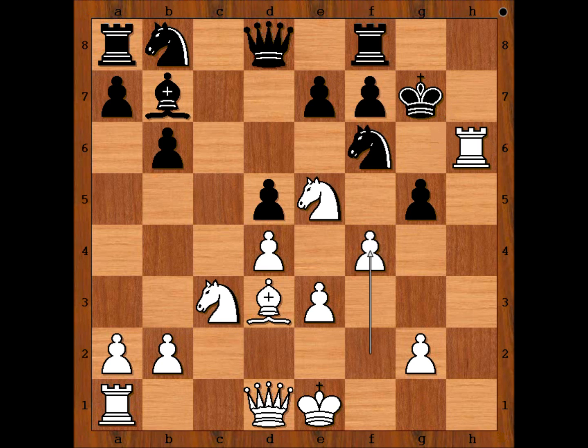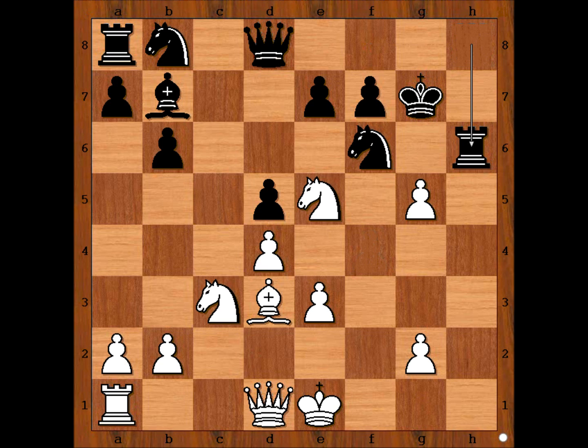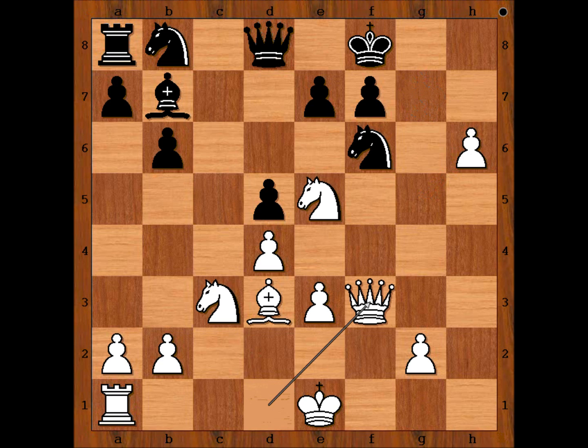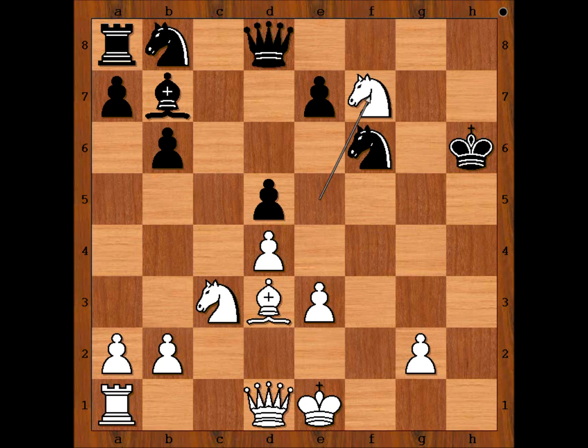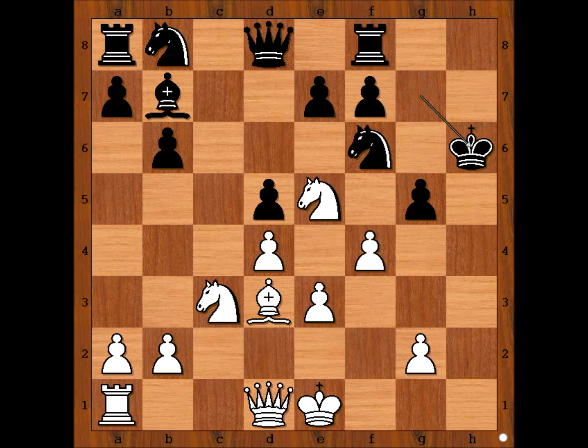King takes rook — what else? If rook to h8, then pawn takes pawn, pawn takes rook check, king to f8, queen to f3 — winning for white. If king takes pawn it's even worse, because of knight takes on f7 check, forking the king and the queen. So we have king takes rook, pawn takes pawn check, king takes pawn.